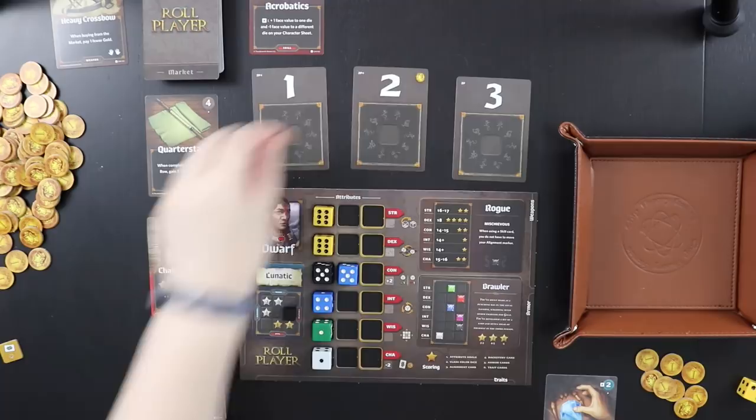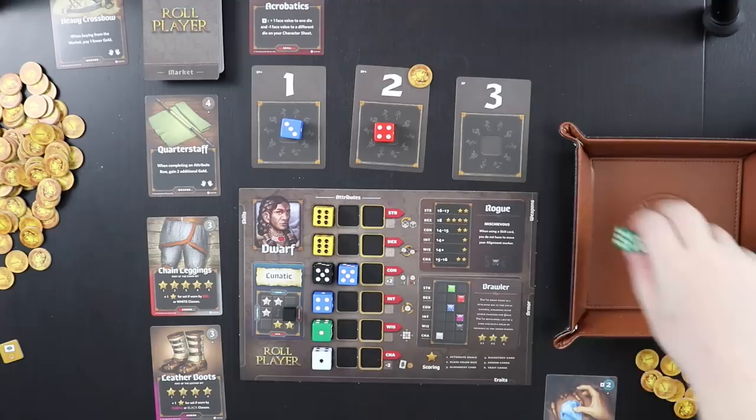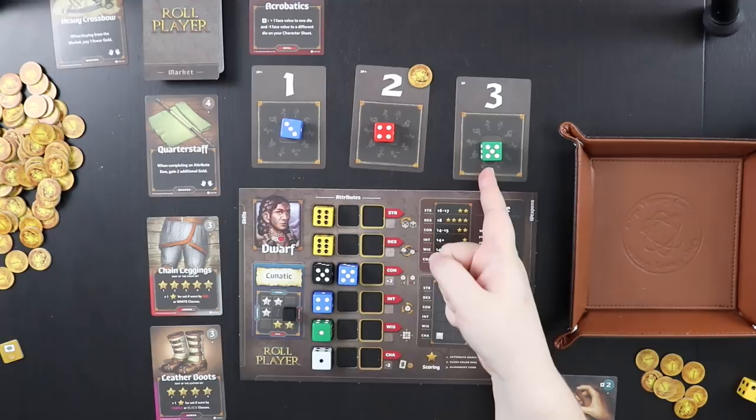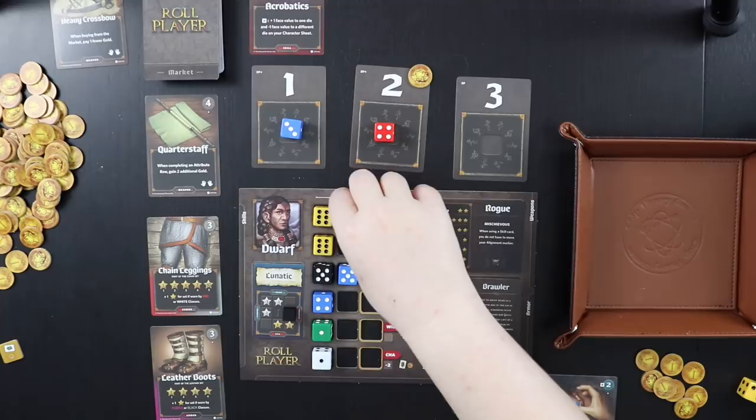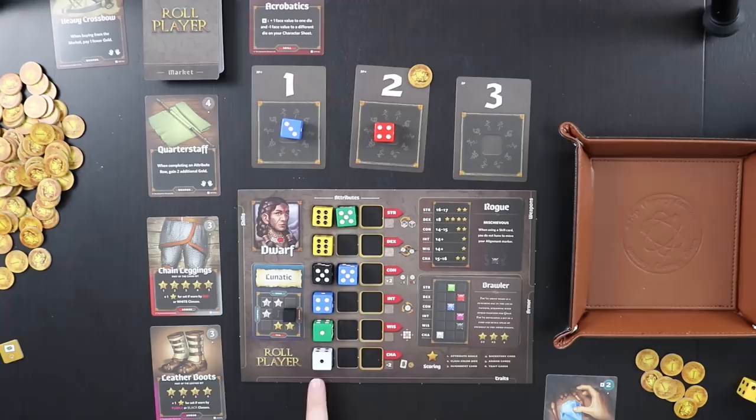This time we got a red, a blue, and a green — rolling a blue three, a red four, and a green five. I'm going to take the third die in the initiative track and put this green five in the strength row, which helps fulfill my brawler backstory nicely. I can also take a strength action, which is to flip one die to its opposite face. Charisma I'd like to bump, so I'll flip that one to a six — things are already looking a little better on the charisma front. Because I picked the third position, the three guarantees something will be lost from the market.